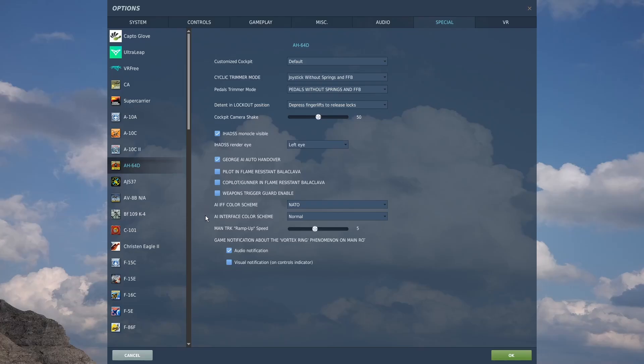The other setting here for George is the AI IFF color scheme. When George is looking for targets, he will bring up a list of all the targets he sees, and each target will have a different color based on the color scheme here. If you have it set to NATO, then blue is friendly, red is enemy, green is neutral, and yellow is unknown. But if you have it set to coalition, then blue is blue team, red is red team, yellow is still unknown, and white is neutral.